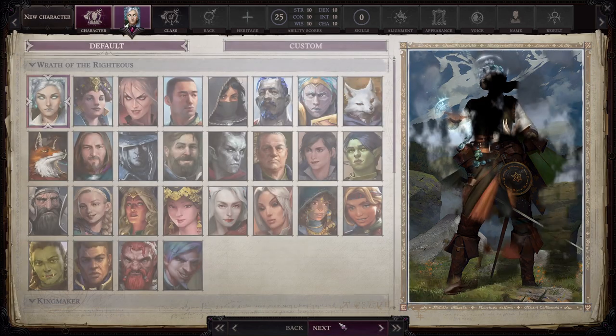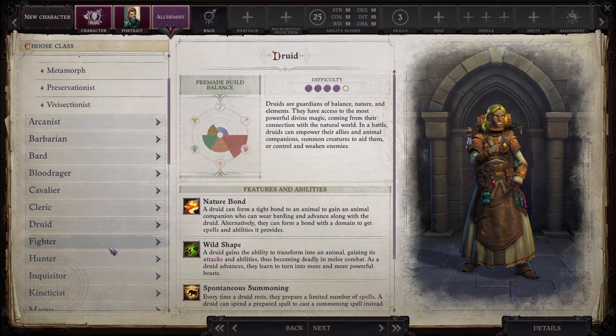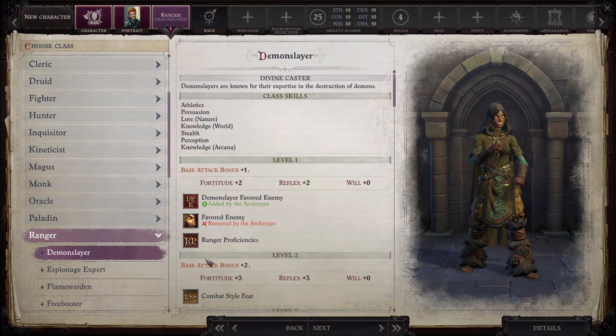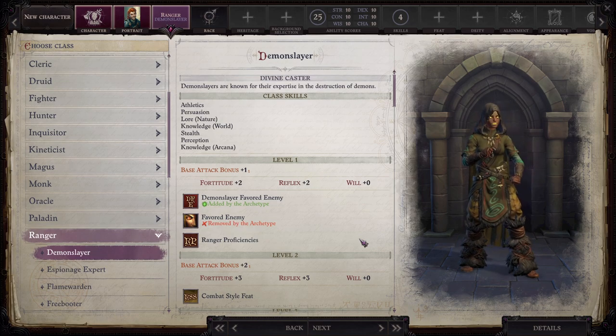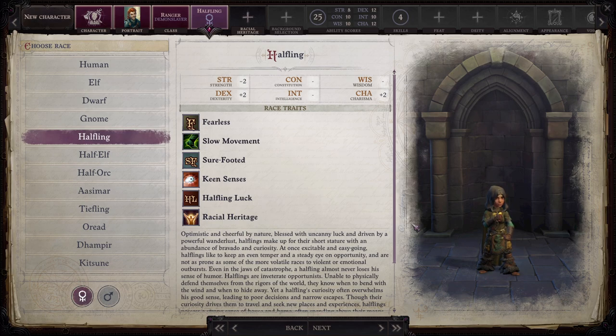We are going to play with a custom character and I have prepared a custom portrait already. I used MidJourney, the AI tool I use to generate portraits. If you're interested, I may leave a link in the description to my AI drawing YouTube channel. We're going to pick our class — I want to play a Ranger, specifically a Demon Slayer. By the portrait, my character has red hair and is a halfling.